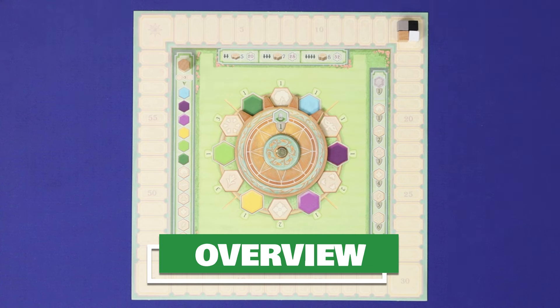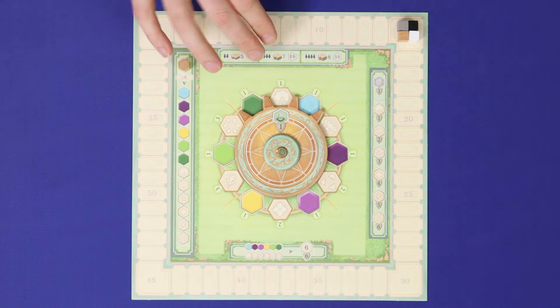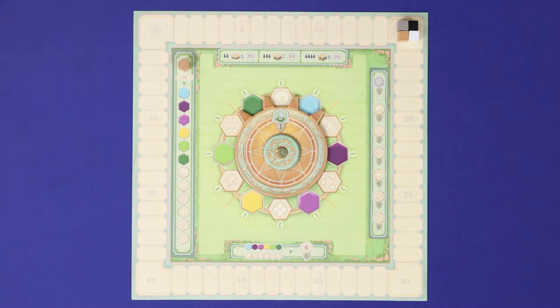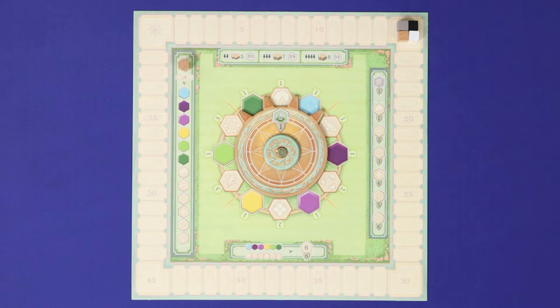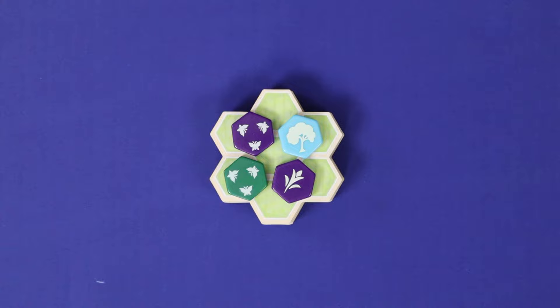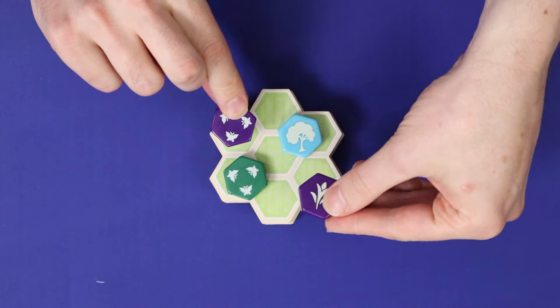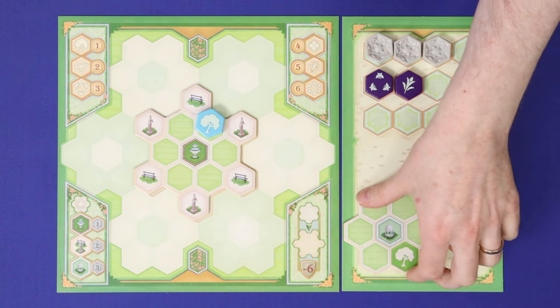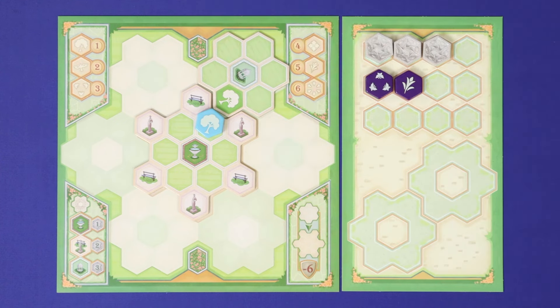Azul is played in four rounds, with intermediate scoring at the end of each round, and final scoring at the end of the game. Each round is played in turns, starting from the first player and going clockwise. Each player may take as many turns in a round as they like, up until they take the pass action, at which point they're out of the round. The round ends once all players have passed. On your turn you will take one action: take tiles and garden extensions from the supply, place a tile into your garden, place a garden extension into your garden, or pass. Let's look at each action in detail.